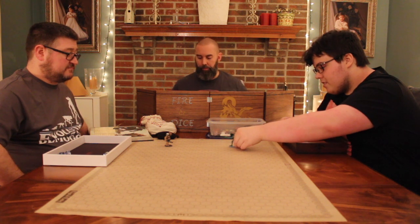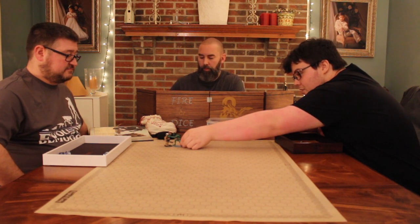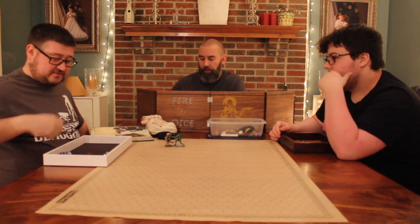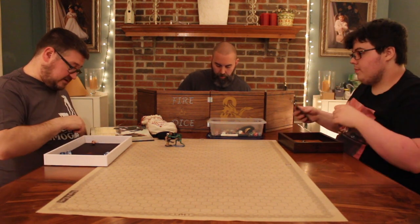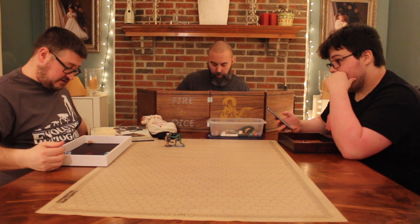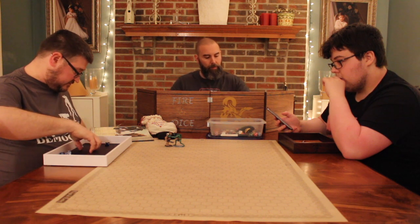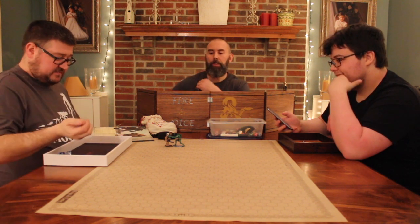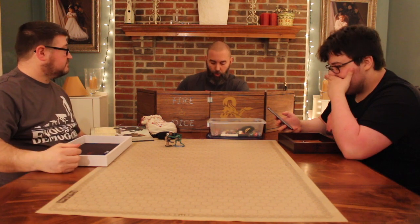First thing I'm gonna do is take a dash action — moving up 60 feet and standing right in your face. I use my action to just square at you, try to intimidate you, move my limbs in all directions. Then two swings with the Great Club: 23 to hit and 22 to hit — both land. First one deals 19 damage, second deals 25. So 44 points of damage on the Troll.